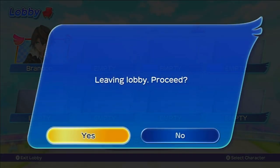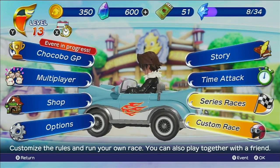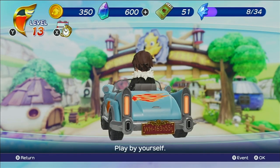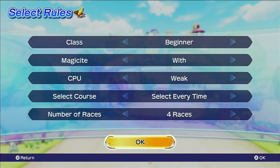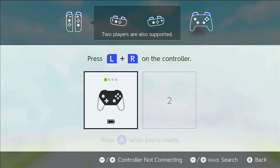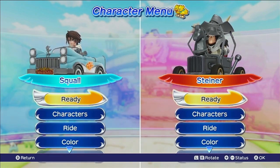So what you gotta do is first exit the lobby. In order to play split-screen two players, you actually have to come to Custom Race. From here, you choose Pair — Pair with a Friend. Once you choose this, they will ask you to choose the characters. Now there's one player, and for the second player I'm going to use a second controller. Once you click with it, you get your split-screen.